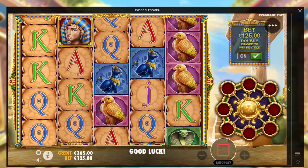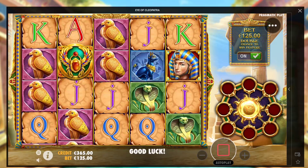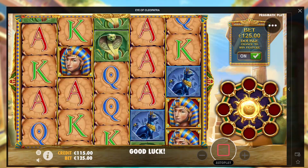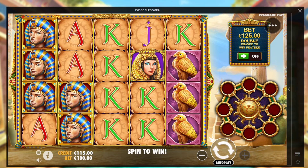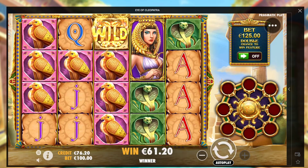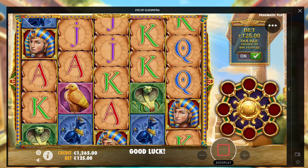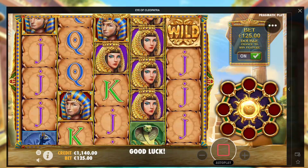Now we're losing a lot, man. Wilds! Bird. 1,375 — that was incredible, man. That was not even expanding wilds, still straight up paid there. Cleopatra all in the back as well.